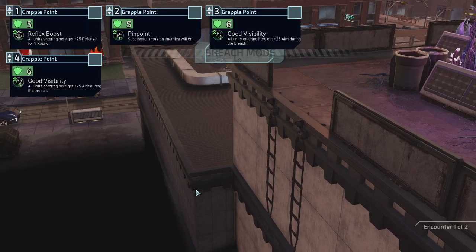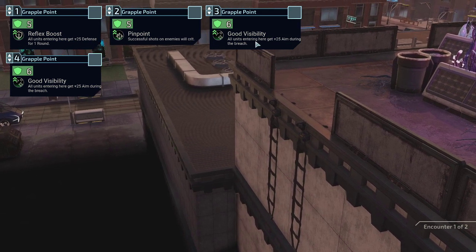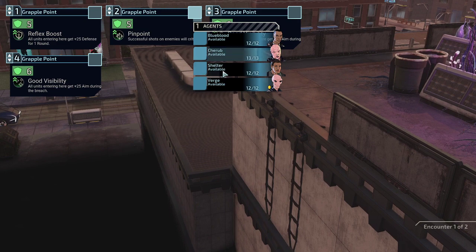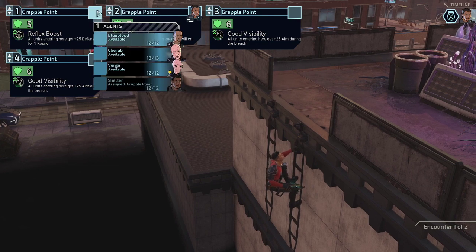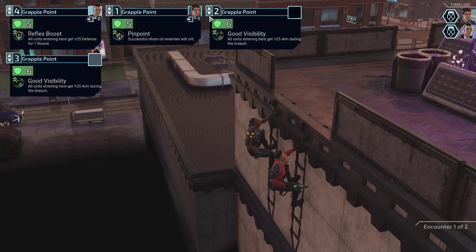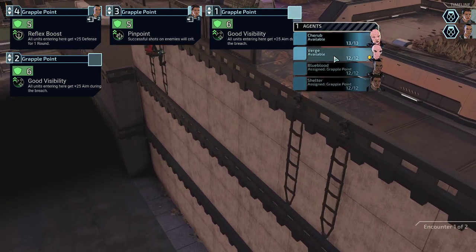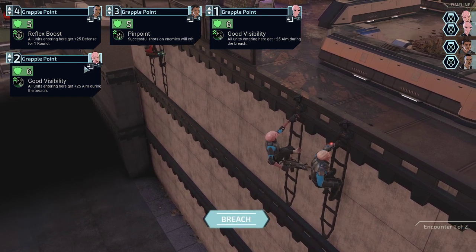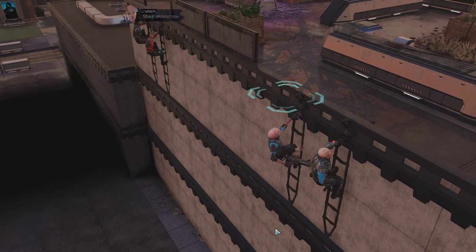Okay, let's jump right into the mission. Nice — we got a special weapon at this location. It seems like a breach on a rooftop. All units get 25 defense or a crit, aim during the breach. Okay, so the crit should be with a high-damage weapon — let's take the submachine gun for that. I like the extra defense, let's give it to Blueblood. Just need to let him go in last, and we're putting Cherub and Verge first so they get an aim bonus.